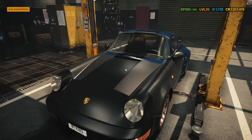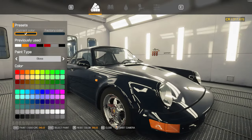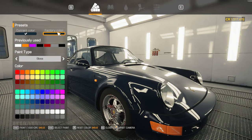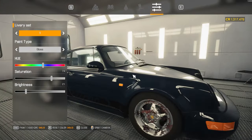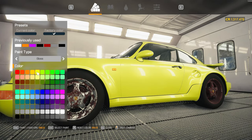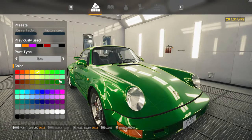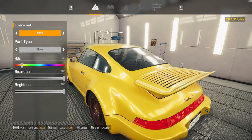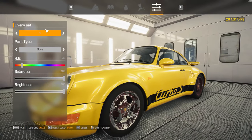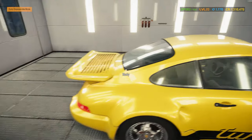The Porsche doesn't look that bad anymore. Let us paint it. I kind of like the color it is in right now. Sort of. Do we have any livery sets? Yes, we do. How about we do something like this? Yellow, and then kind of like that. Yeah, let's do that. Not too bad at all.